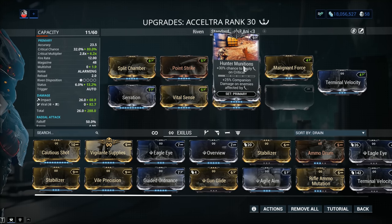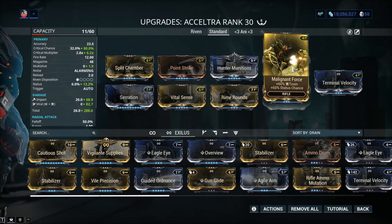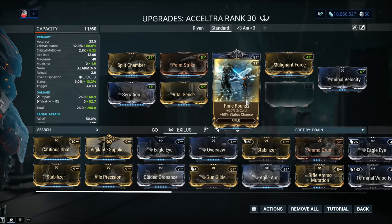Don't know where to get Hunter Munitions? Get it from Cetus Bounties. Malignant Force comes from Corrupted Vor in the Void, and Rime Rounds from Spy Missions. These are not expensive mods.